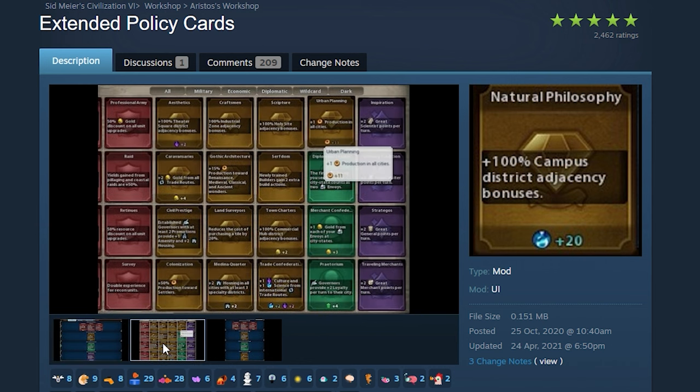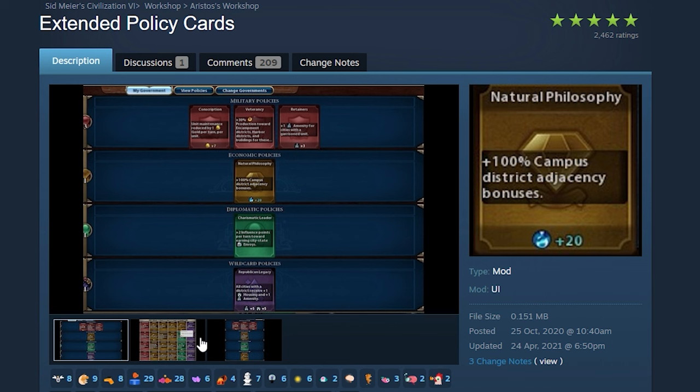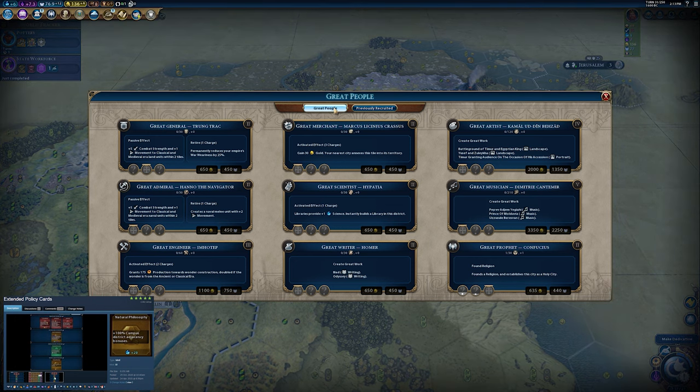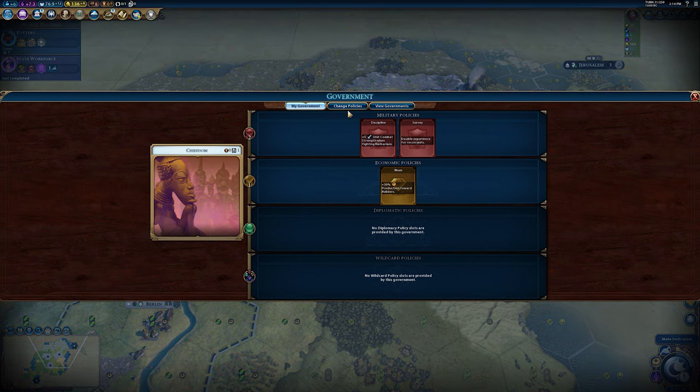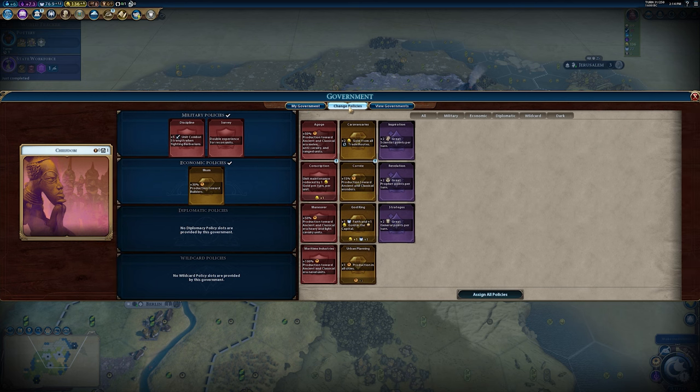It's a fantastic mod. So too is the Extended Policy Cards mod, coming in at number three on my list. Even though, like me, it's not the most glamorous of mods — the Great People one is a slightly better honorable mention — it is more practical. Let me show you what I mean. Putting the Great People mod aside, let's look at policy cards, probably the most bloated area of Civilization 6.